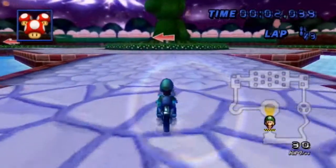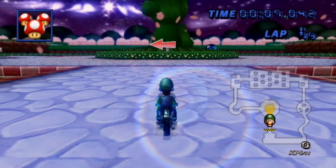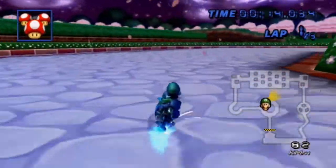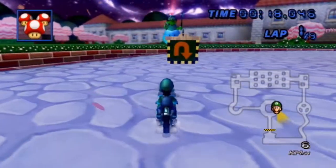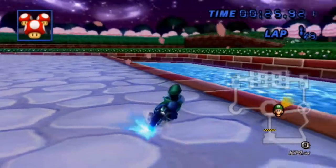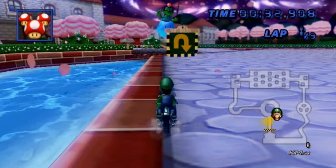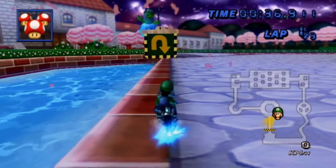First we have this track mod over DS Peach's Gardens called Sakura Garden, made by Mr. L Gamer. We're just going to take a nice stroll around the track. I really like these pink rose petals that appear throughout the whole track, kind of like how the leaves appear throughout the whole track — looks really cool. I really like how detailed and bright the water is on this track as well. In general, the water in this game doesn't look as detailed as it should be to me, so for it to be nice and polished in this mod looks really nice.